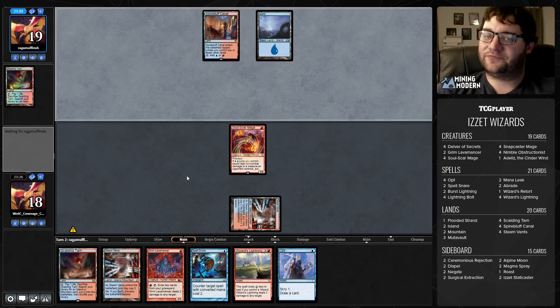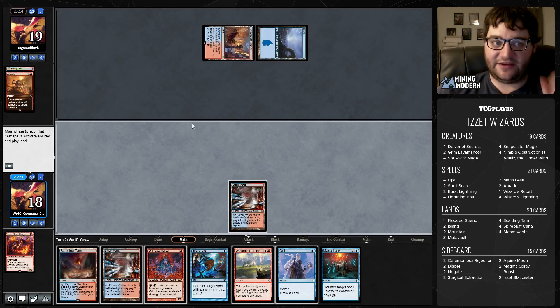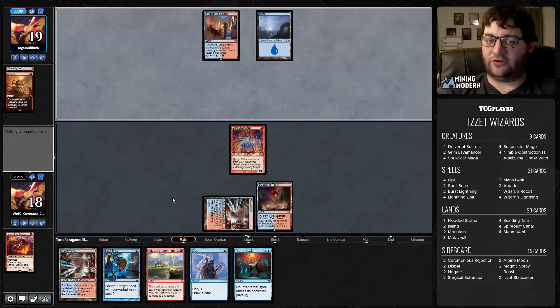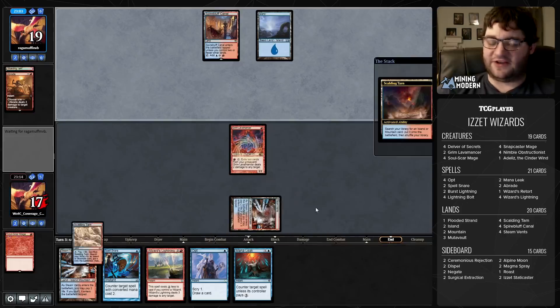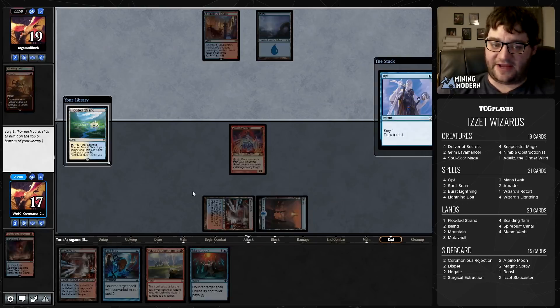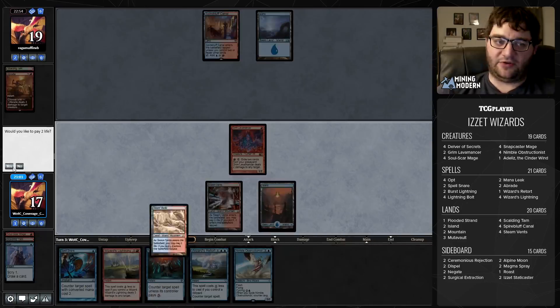Opponent's going to target our creature — are we in the mirror and we just didn't know it? I'm going to go ahead and play the Lavamancer and pass with Spell Snare and Opt available. Opponent misses a land drop and does nothing. I'm just going to take an Island and Opt. I might as well sit behind Mana Leak if it's going to go like this. Hey look at that — it's a Counterspell! Counterspell in Modern. We did it. I'll go ahead and play this and just pass the turn.